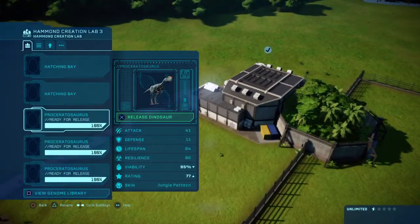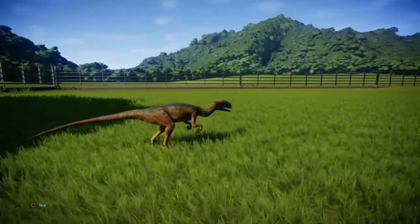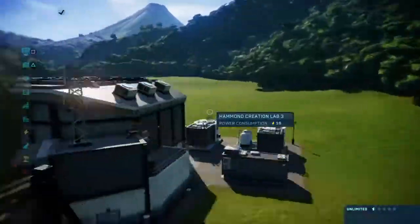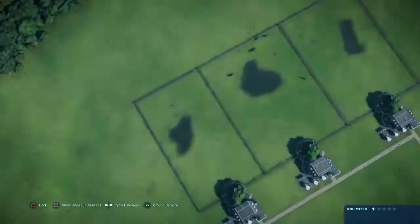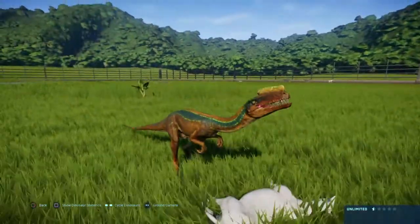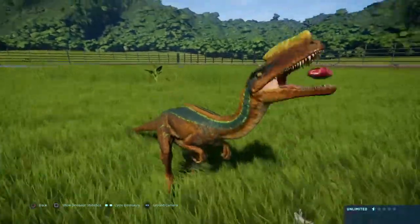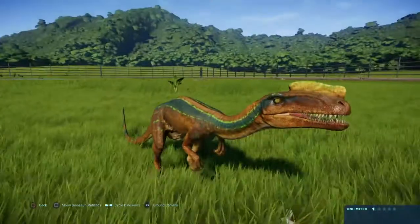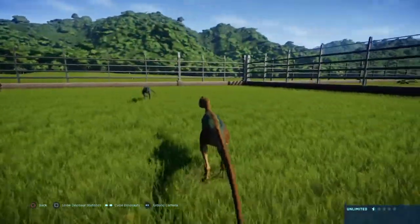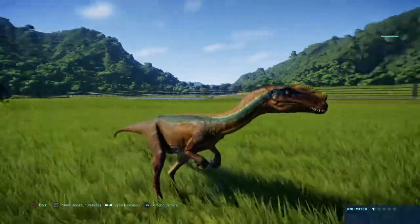On to the next one — the jungle pattern. Please tell me it looks awesome. Whoa! Okay, wow — it looks like a jungle pattern. Wow, look at the bright colors on this one! It's got that reddish-orange look with a jungle green light pattern running along its body and a yellow crest as a finishing touch. This is actually quite a really cool looking skin. I can't imagine if Proceratosaurus in the real world really did look like this — it would be awesome.